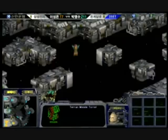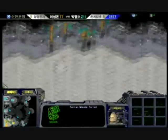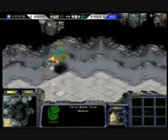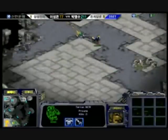Here come the mutalisks. A lot of mutalisks coming out here, and this is before the turrets are even up. A lot of turrets going up there. It looks like if Yellow had gone past those turrets, he would have done a lot of damage. The SCV is a little bit cautious there, seeing the two turrets, and he backs off.